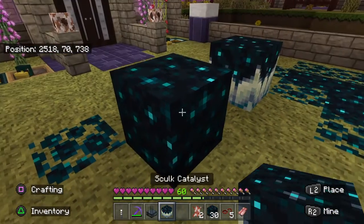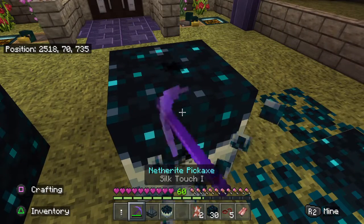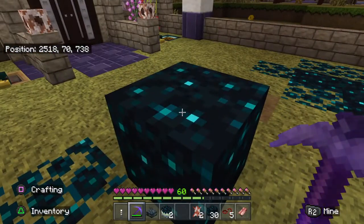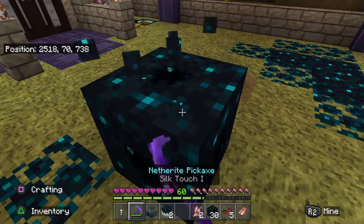With the silk touch pickaxe it comes up really nice and now I have it in my inventory. Here is the skulk catalyst — this will completely break and you will lose it if you do not use a silk touch pickaxe. There we go, it comes up nice, and eventually the grass will grow back.